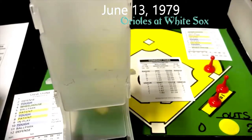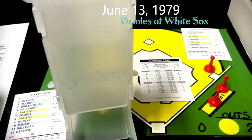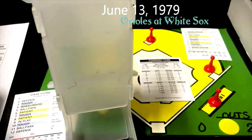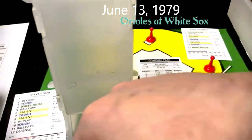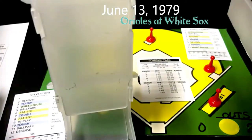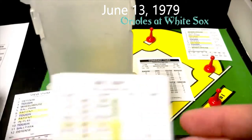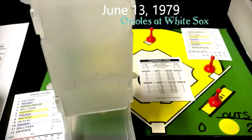Pryor is up — the Orioles do have a rested bullpen but they're only down by two. It's a six and a two — six on Stone is a patient, and a two on patient is going to be a walk. Pryor gets on, Orta goes to second — Stone is falling apart. Milt May is the batter with runners at first and second, two down. That's a nine and a 98 — nine on Stone is in play, and a 98 is going to be an out, F9. Only the two runs score for the White Sox, but that gives them a two-nothing lead.